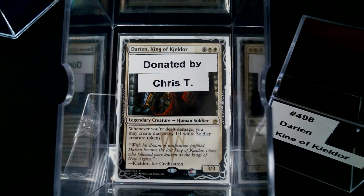On TappedOut I still have a page that I keep up — it is legendary creatures that I do not have. Because first and foremost, in order to build every Commander deck I have to have every commander. When I first populated the list there were well over a hundred legends that I didn't have, and now I'm down below 60. That list is on my TappedOut page: 'Legends I Need.'